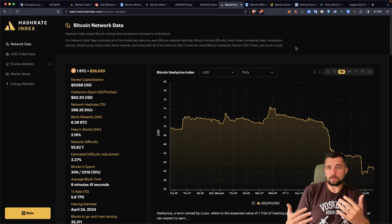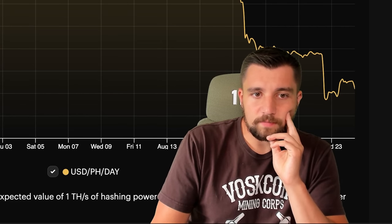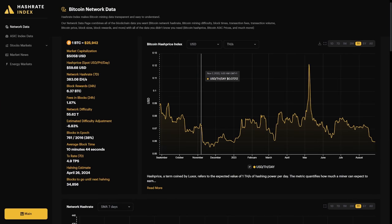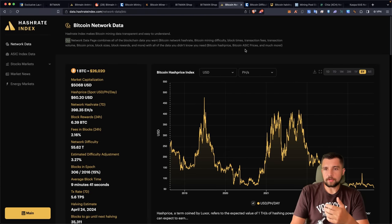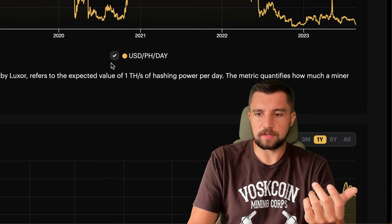When you guys click the links, you support the content — YouTube ad revenue is not enough to keep VosCoin afloat, especially in a bear market. Looking at the five-year hash price chart, it is very, very low. But keep in mind, as more powerful miners come out, efficiency goes up, hash price will naturally become cheaper, and old hardware will just be rendered obsolete.